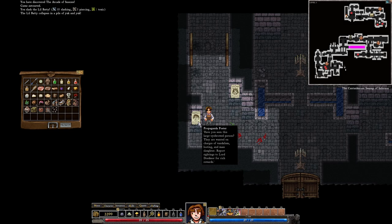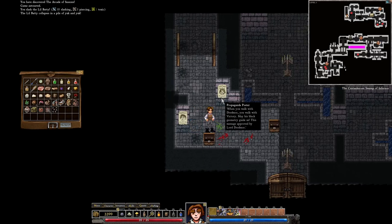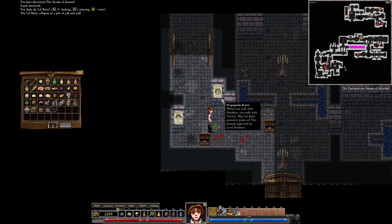For a propaganda poster: 'Have you seen this large eyebrow person? They are wanted on charges of vandalism, looting, and mass slaughter. Report sightings toward Dreadmoor for rich rewards. When you walk with Dreadmoor you walk with victory — may his black geometry guide us. This message approved by Dreadmoor.'